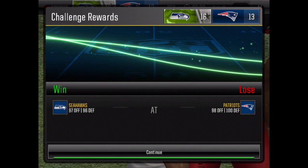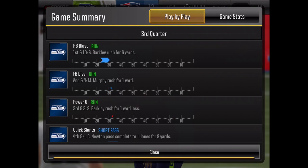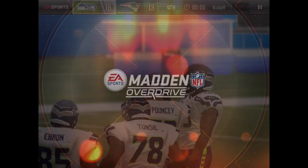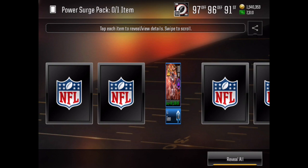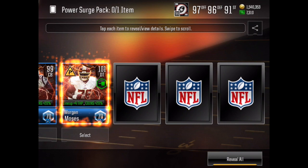This is how you pass this insanely hard power line event everyone's been complaining about. I just made that look super easy — buttery smooth. No need for force quitting or anything; just use Quick Slants to bail you out. And boom, we got our first power surge pack — let's see who we can get.